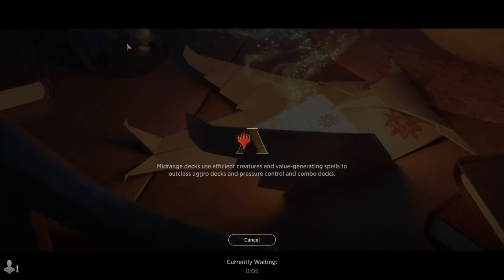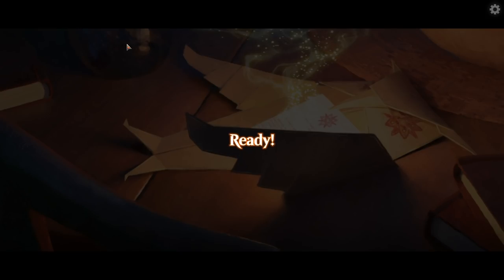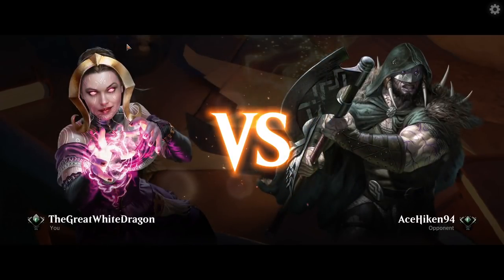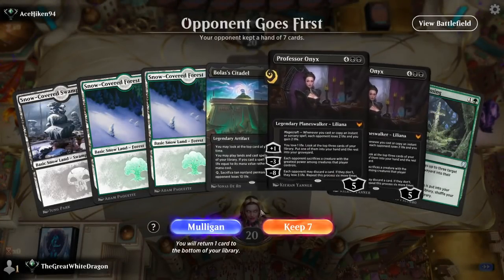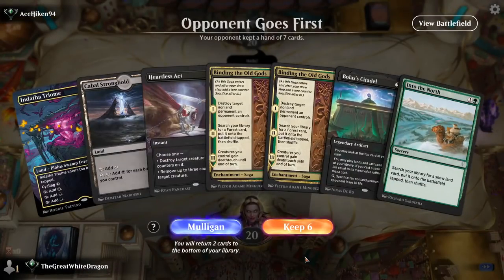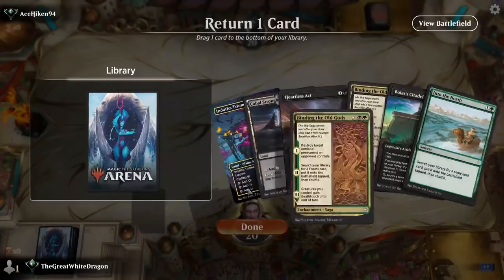About that life-gain deck we want to make — it's gonna be black, green, and white, one of the best color combinations in the game. It's gonna have a bunch of ways to win through solid life gain and nothing but. Watch this mulligan — and it's literally as garbage as before.